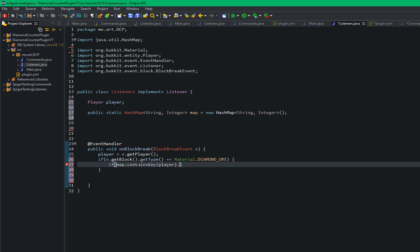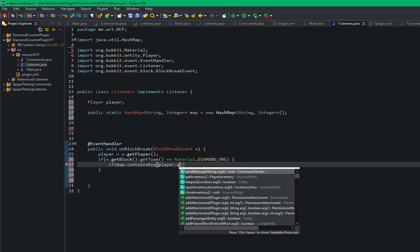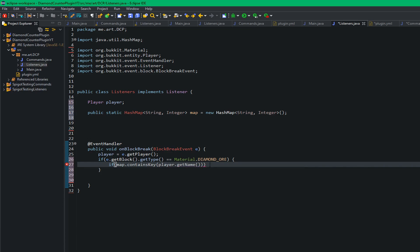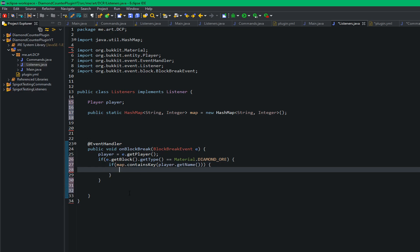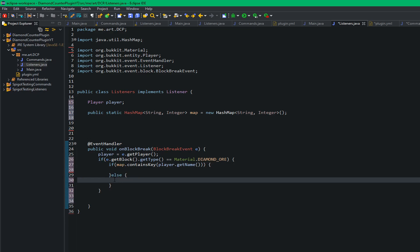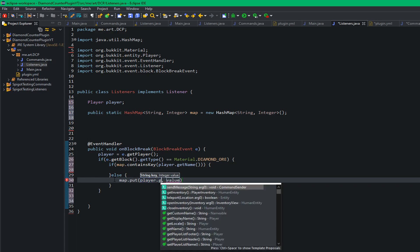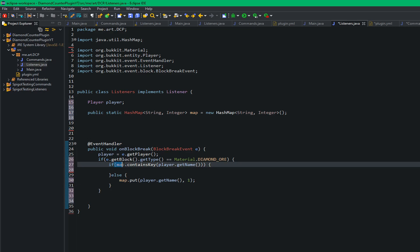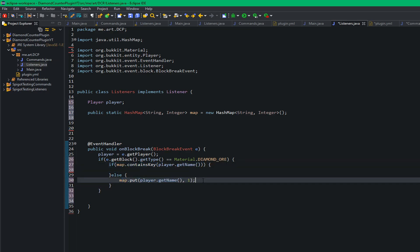Next, we check if the diamonds map contains the player's name as a key using map.containsKey(player.getName()). If the player's name is already in the HashMap we continue with the code. If it's not, we go to the else branch and call map.put(player.getName(), 1), putting their name in the system with the value one since they've already mined a block.